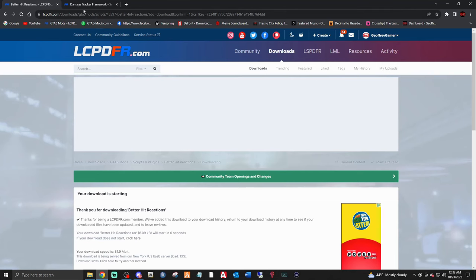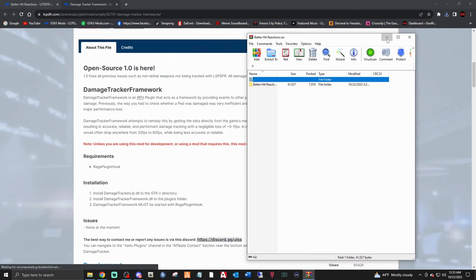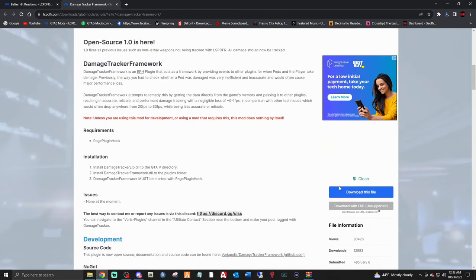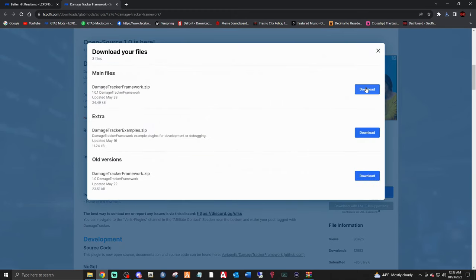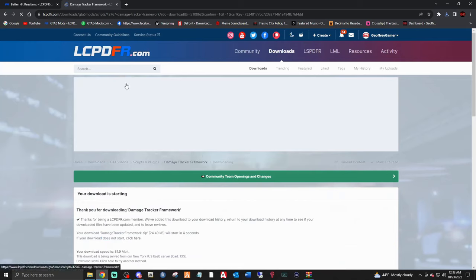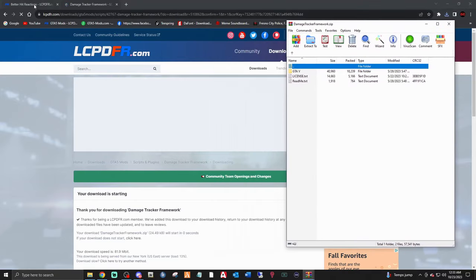While it's downloading, go ahead and click the next link down below that says Damage Tracker Framework. That's the Better Hit Reactions downloading, and this one is by Vari. Go ahead and click 'Download this file', agree and download. We want the main files — we don't need the extras or anything like that. Let this download, and there it is.